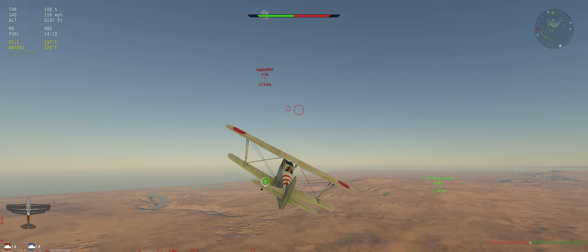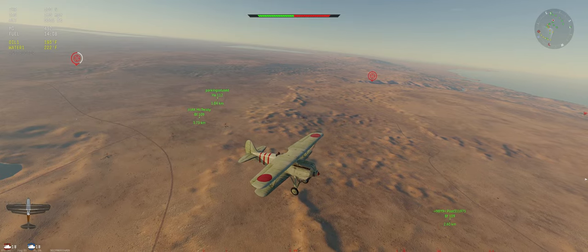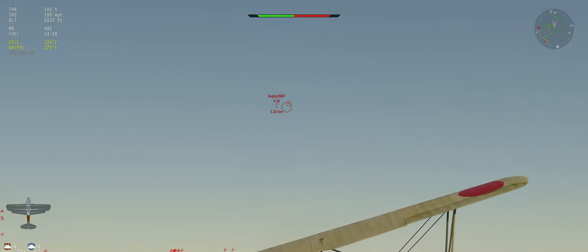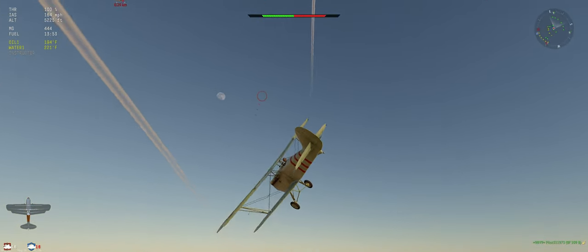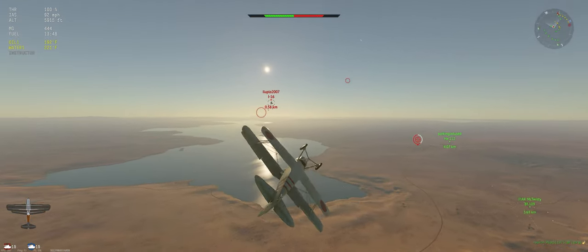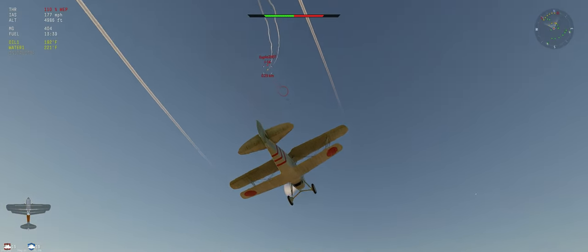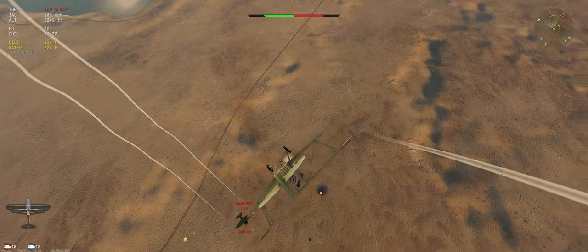Got half our ammo left, looking good. Let's go try to keep him honest. He's coming in for us — we'll give him a couple shots early just in case, then get out of the way. We can out-turn him so I don't want to get into a head-on. He turned with us — shouldn't have done that, I like it. Slot in behind, throw the WEP. He does have a better roll rate than we do, but that's about all he has going for him.